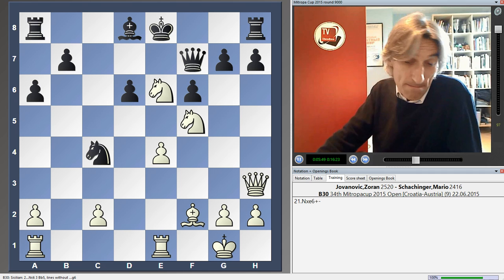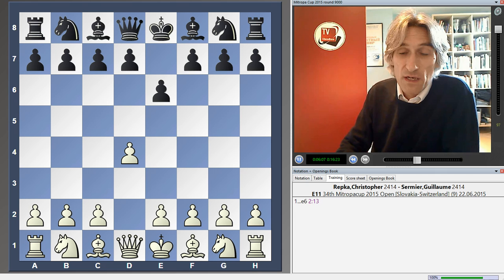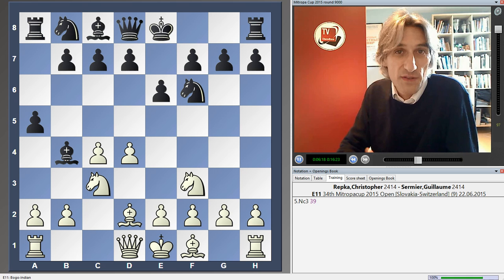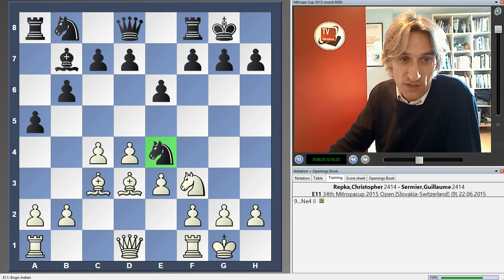Let's have a look at the team that came in second place. This is from the Slovakia-Switzerland match — we might as well go through from the beginning. It's Christophe Repka representing Slovakia against Guillaume Sermier for Switzerland. It's a Bogo Indian. Slovakia in second place, and this was the decisive game in the Slovakia-Switzerland match. Black is fighting for control over the e4 square and manages to secure a knight on e4.